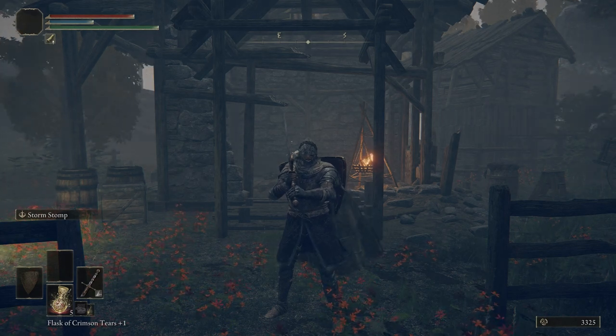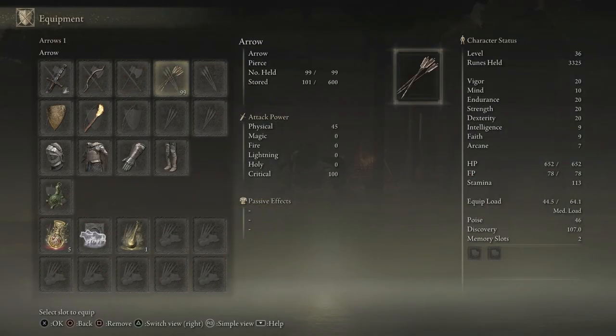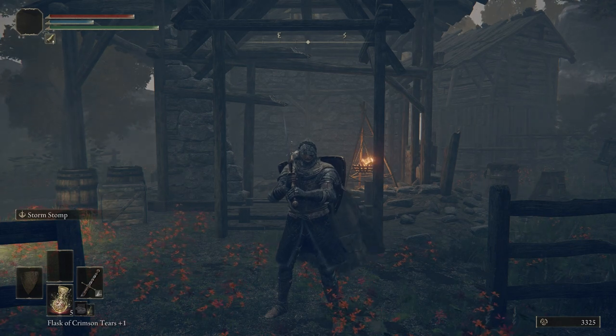But before we do, I want to show everybody I did put my bow on, along with some arrows. And that is all I did. I didn't do anything else. Just put the bow on, put some arrows on, and that's it.